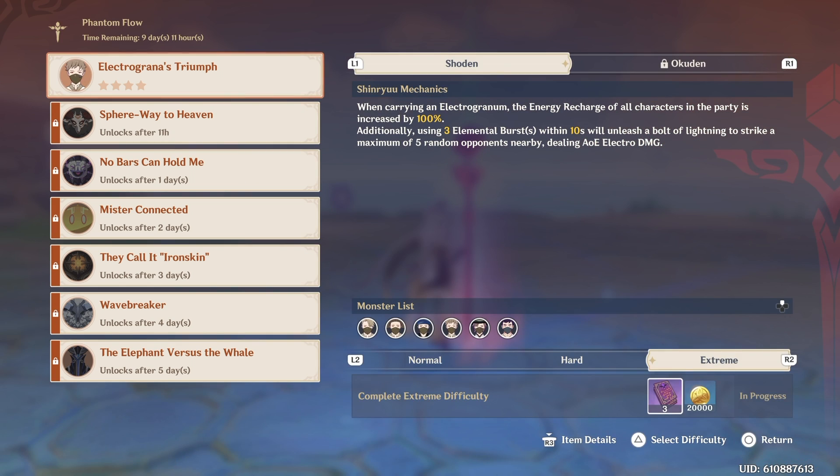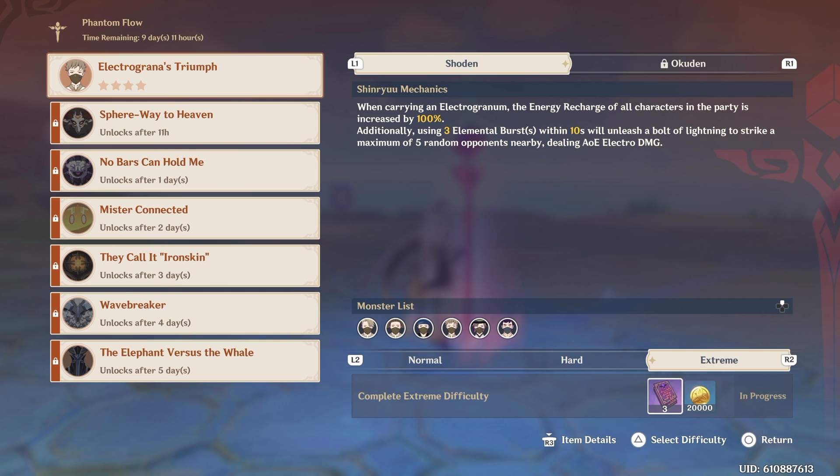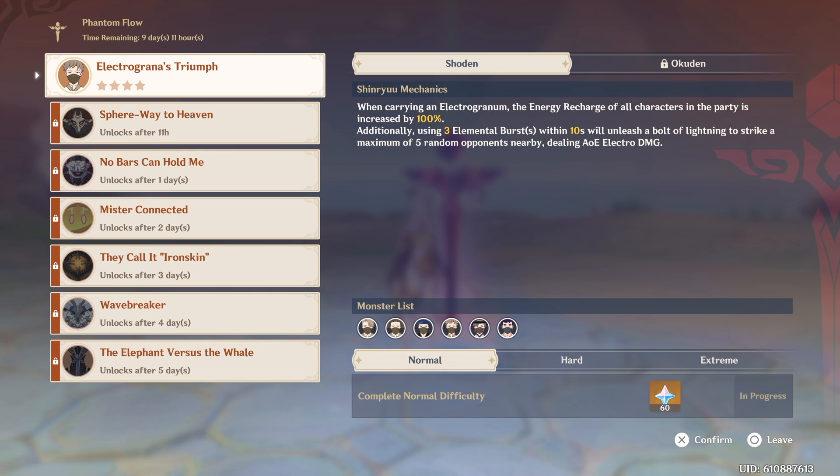The monsters actually do change from the Shodan in this difficulty, so be careful of that too. I'm probably going to do the Extreme difficulty because I'm not a baby. You actually have to do the Extreme difficulty to unlock the 4th difficulty. And it seems like from this event, every time you complete the Normal difficulty, you get 60 Primogems, and there are 7 challenges.